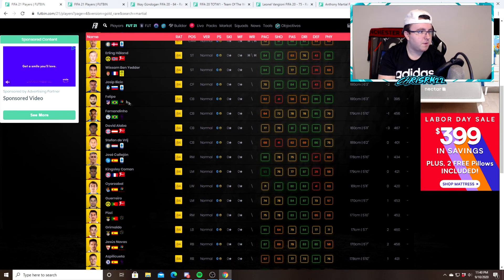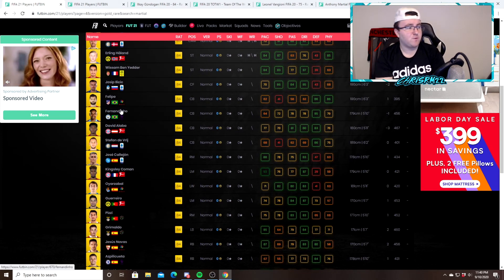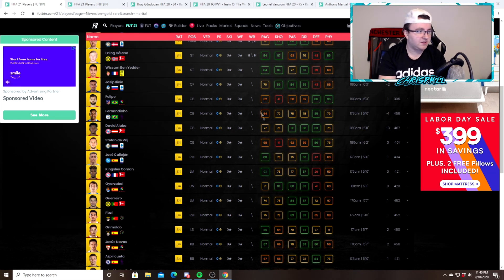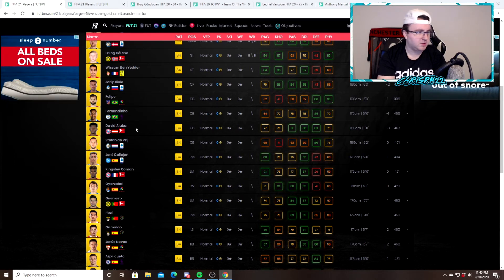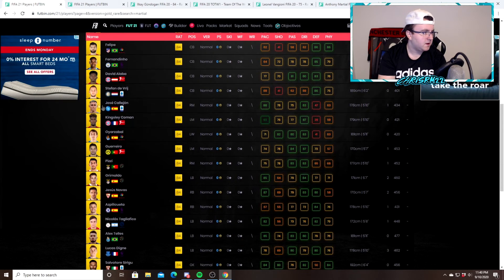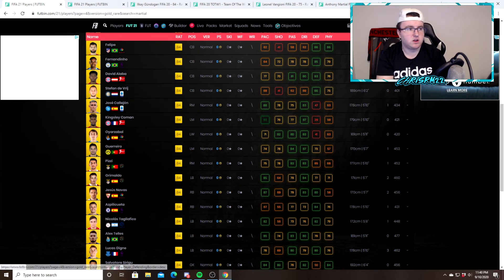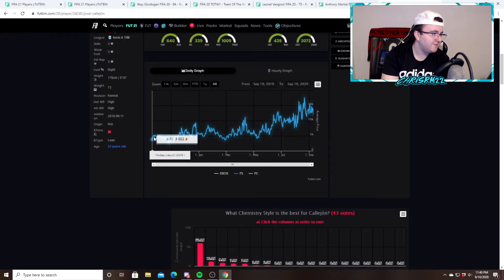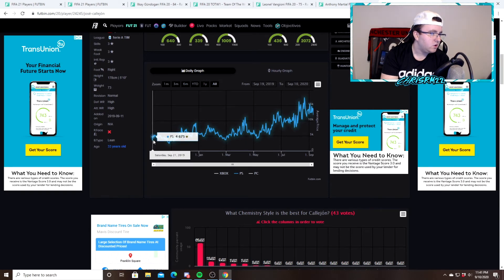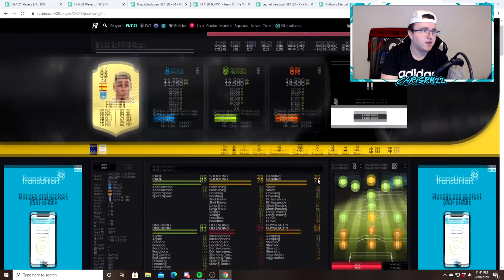Ilesic I would sell. Felipe I would probably sell as well. Fernandinho — so he's an 84 center back this year, that's interesting. I would sell that still — I don't think he has enough pace to really compete with other prime center backs that are lower tier than him. David Alaba I would probably keep. De Vrij — not really usable, I would sell. Callahan — not a bad card, I just don't see it. He's not the kind of card that rises a ton every year. Looking at Callahan from this year, it goes from like 3.5 to 5. You can make an argument whether you want to keep him or sell him. Most of you guys will probably get the game around the 23rd anyway, so you could probably sell that right away — he's not gonna go much higher than 5,000 coins off the jump.